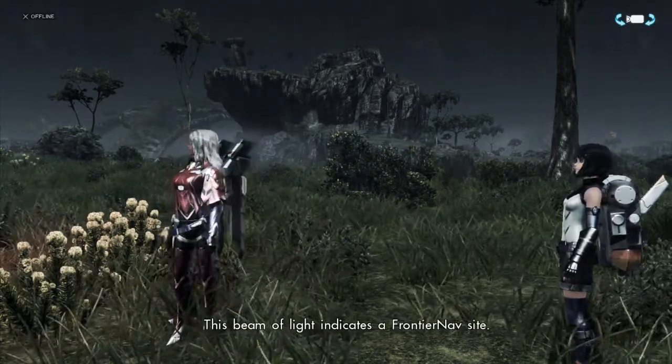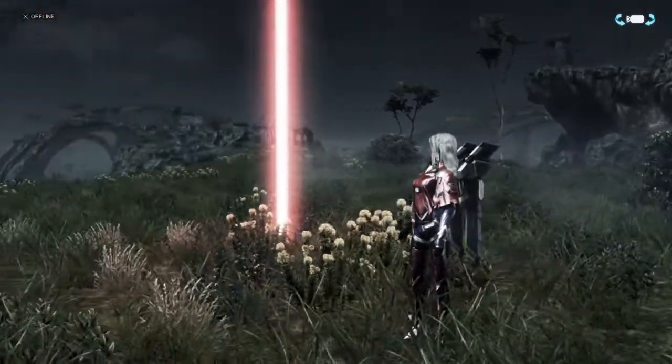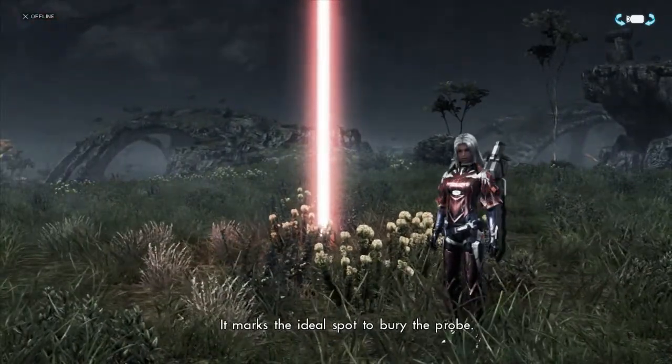This beam of light indicates a frontier nav site. It marks the ideal spot to bury the probe.